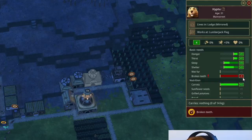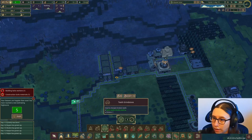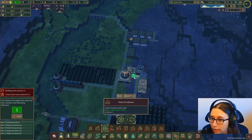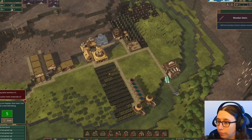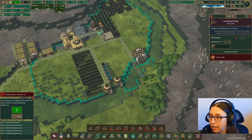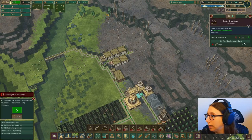One of our beavers has a broken tooth. I need to find a spot to put the teeth grindstone. I think there's a spot behind here — yes, let's rotate it and put one in there. We'll let them build that. It needs planks too. They got the stairs done and they're working on this second set. Once these stairs are built, hopefully they can gather some of these trees too. This guy still has the broken tooth, but once this grindstone gets built — it takes 5 logs — that'll be fixed. I'm putting it to high priority so it gets done quickly.